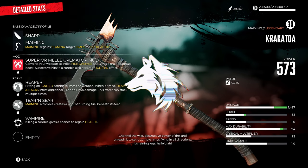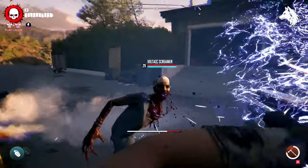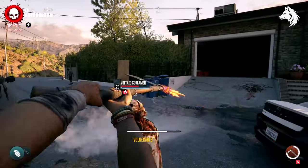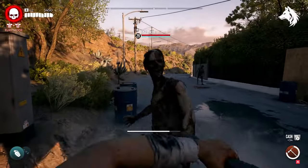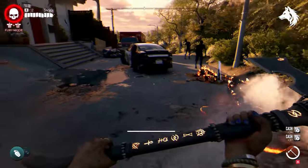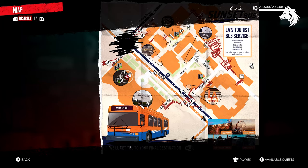Hi, Lunar here, and welcome back to another Dead Island 2 guide video. In this one we're looking at how to get one of the legendary weapons, Krakatoa. This requires us to complete the missing persons mission 'Missing Steve,' which unlocks after completing a few of the previous missing persons missions in the Stirland Hotel in Ocean Avenue.